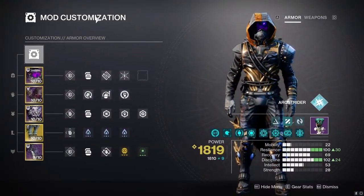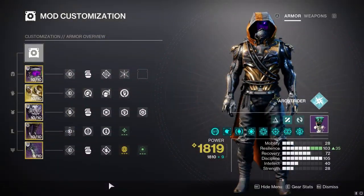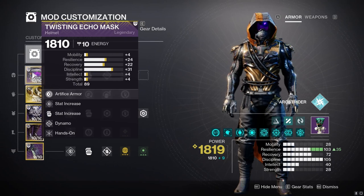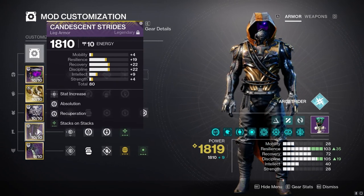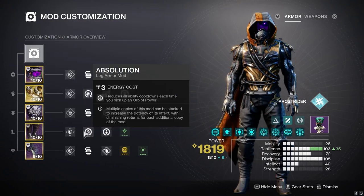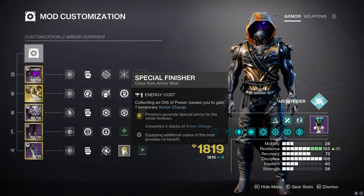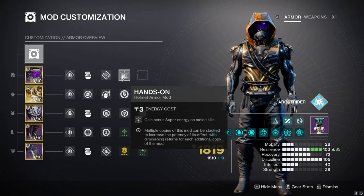For armor, what I have on right now is the boss damage setup. In lower-end content you can run Star Eater Scales the whole time, but for more difficult content or solo play I'm using Liar's Handshake — you could use Assassin's Cowl on the helmet instead. The boots are important: Star Eaters have triple solar surge, but I also keep a second pair of boots with Stacks on Stacks, Recuperation, and Absolution for in-between damage phases.